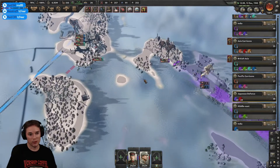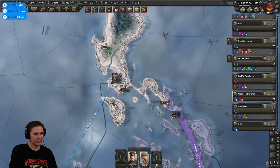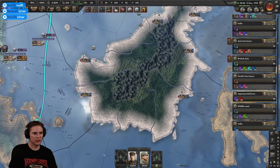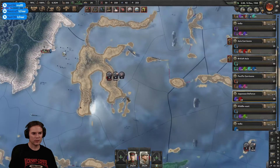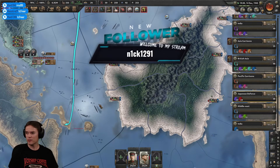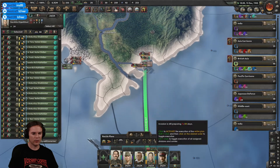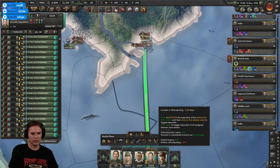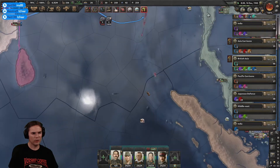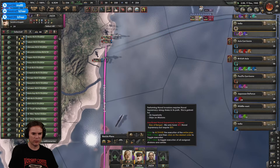Are the cavalry making any progress? It's a big area. We're doing alright, this is where I want it. I feel like I've got enough naval invasions on the go. Thanks for the follow, Nick. That invasion can't be much longer - I'm just going to trigger it when it's ready. It'll be interesting to see that go in. The other one was here - that's where we didn't have enough naval supremacy, but it's increasing.